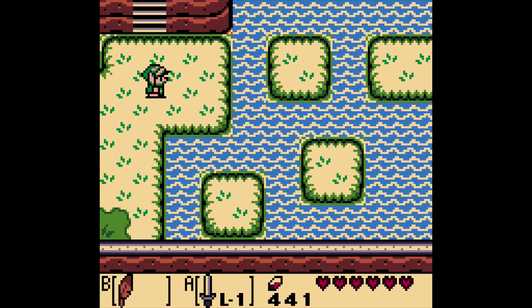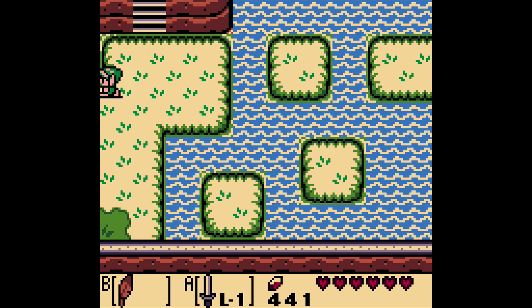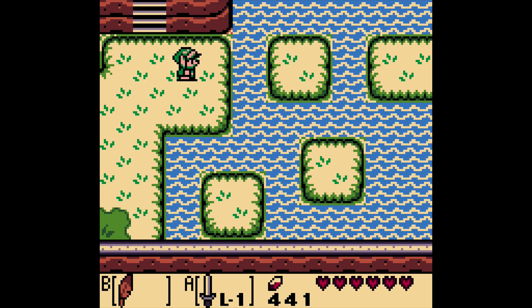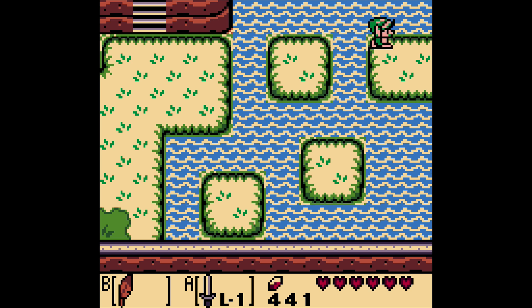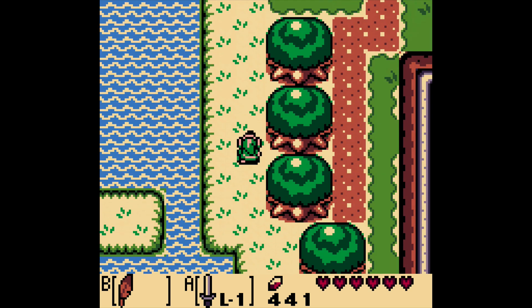Hello everyone, this is BCSBuster and welcome back to Let's Play The Legend of Zelda: Link's Awakening. Last time, we successfully made it through the Key Cavern and picked up the Pegasus Boots, and the Owl told us that we need to go to the Yarna Desert. So let's go! We're going to head right over there right away today.